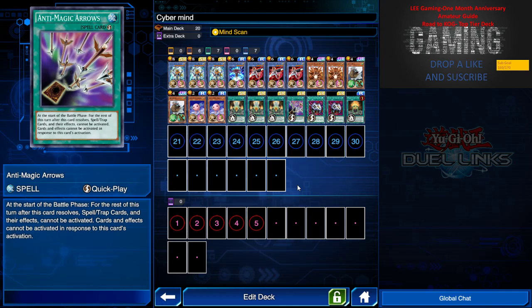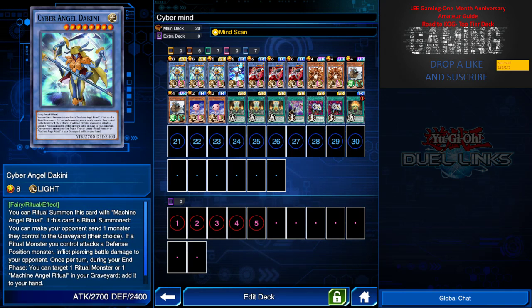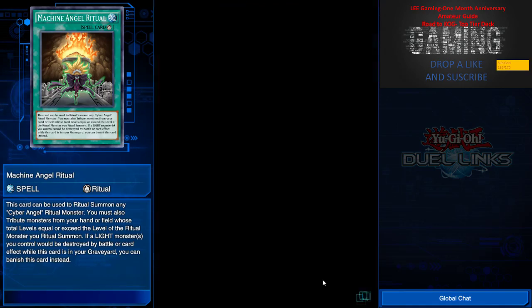Anti-Magic Arrows is very useful against mailing decks when you do not want to go against their set spells and traps — it allows you to clear all spell and trap cards. Two Enemy Controller is for mirror matches, as you'll want to protect your monster. Machine Angel Absolute Ritual allows you to summon Bickini using combinations like 6+6, 6+4, 6+2, or 4+4, and if it's in your graveyard it can protect your Ritual monster from being destroyed in battle or by card effect.